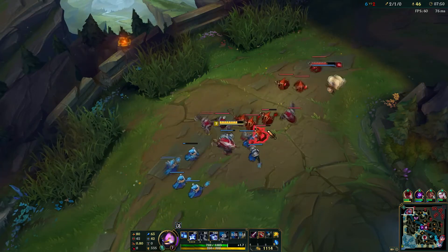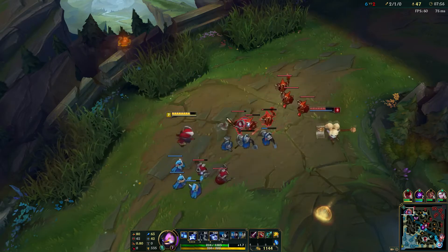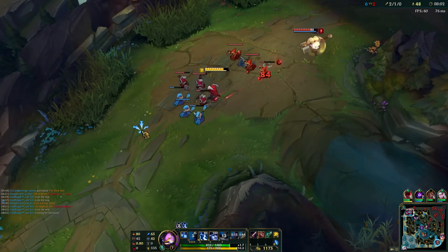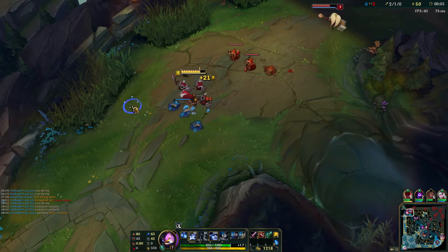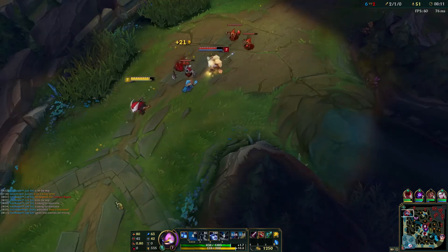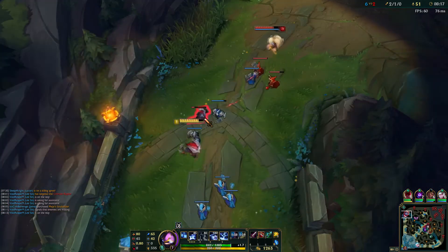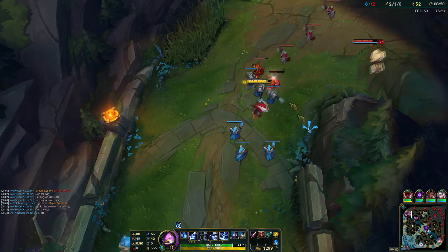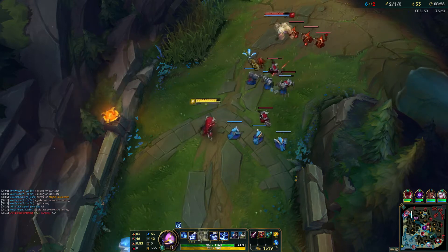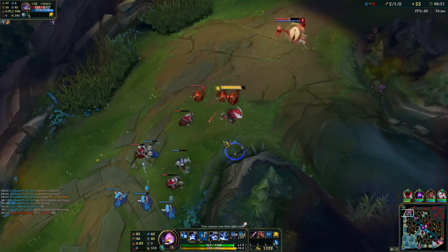Graves is bot so we're pretty safe right now. His red buff is up in not within the next 40 seconds, so my ult will definitely be up by the time his red is up. We missed the Q but that's okay — we're just farming. We don't have teleport up for another 2 minutes. I keep missing these point blank Q's — it's because I'm bad. I believe I max W second, just for the damage.